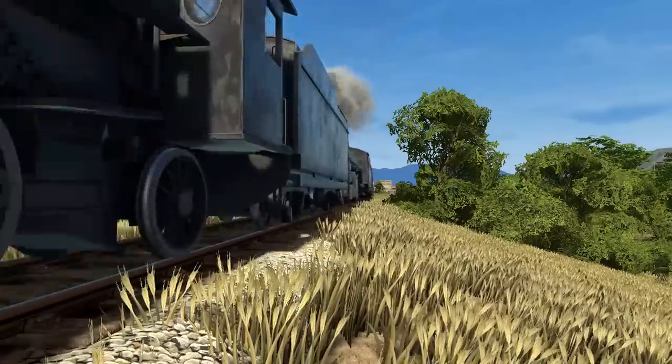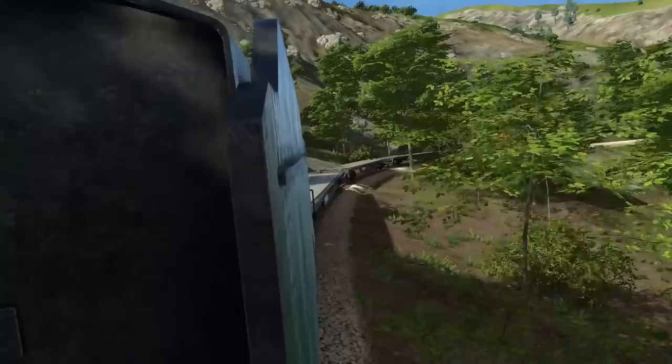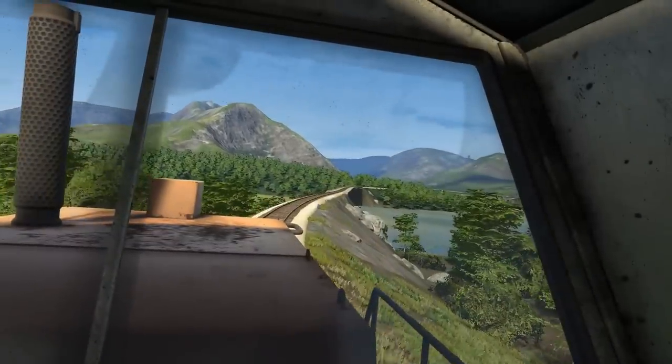This week brings us two updates, Build 70 and Build 71, which adds some bug fixes, brake power additions, and a non-physical shovel for use in VR. Oh yeah, we cleared the tracks of trees, rocks, and other vegetation. Kinda a big deal.